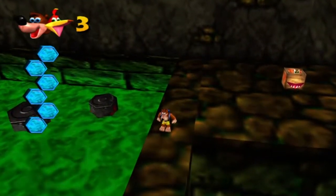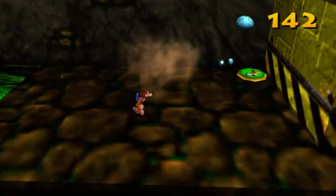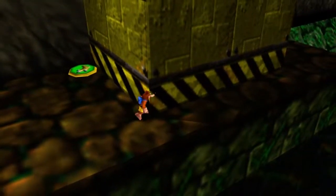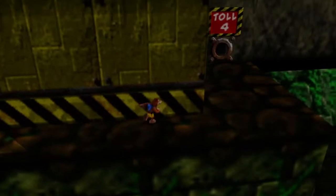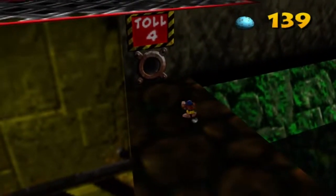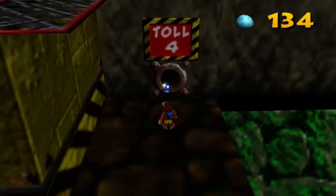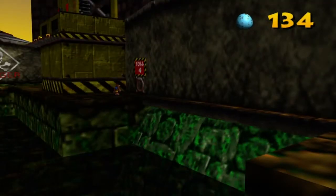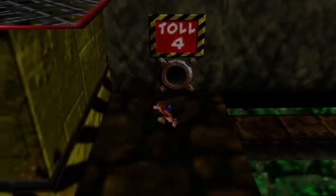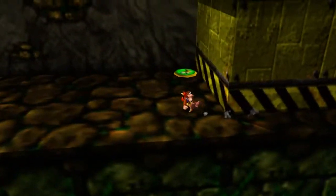TNT box - another new enemy. I just shoot eggs to make it explode, or you can just hit it the usual way. This will extend the bridge, but I'm not going to be crossing over it. It's just mainly so I don't have to ever come back over here to make the bridge extend anyway.